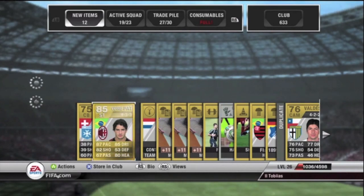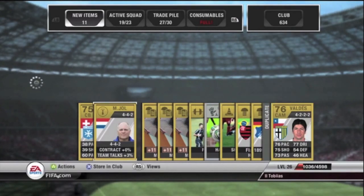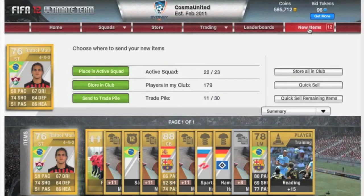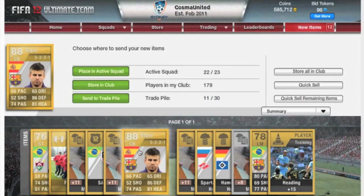This next clip here is the first ever best player I got. As you can see it is when I click new items — it is PK, an 85-rated centreback.